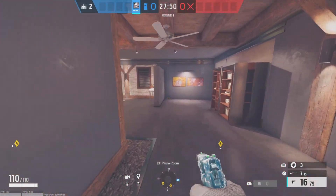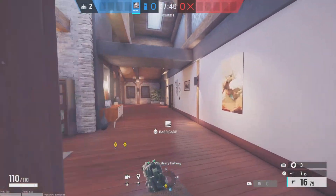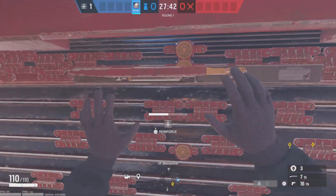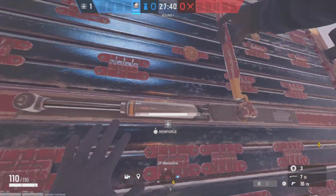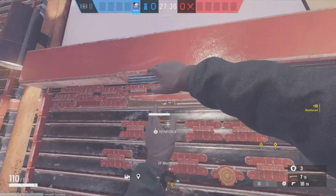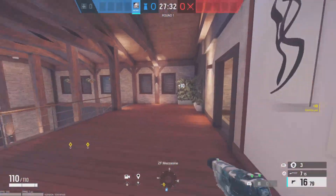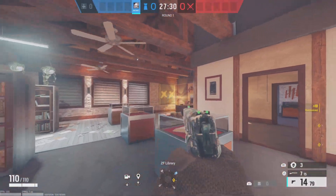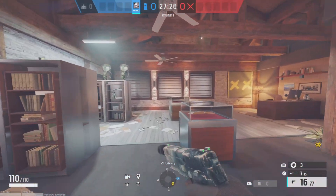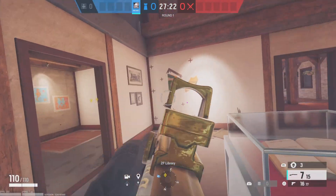Your last two reinforcements I would put right here — one right here and one right here — so you don't get wall banged from a library window, or from in library, because usually when someone comes in the library they're gonna spray through this door.